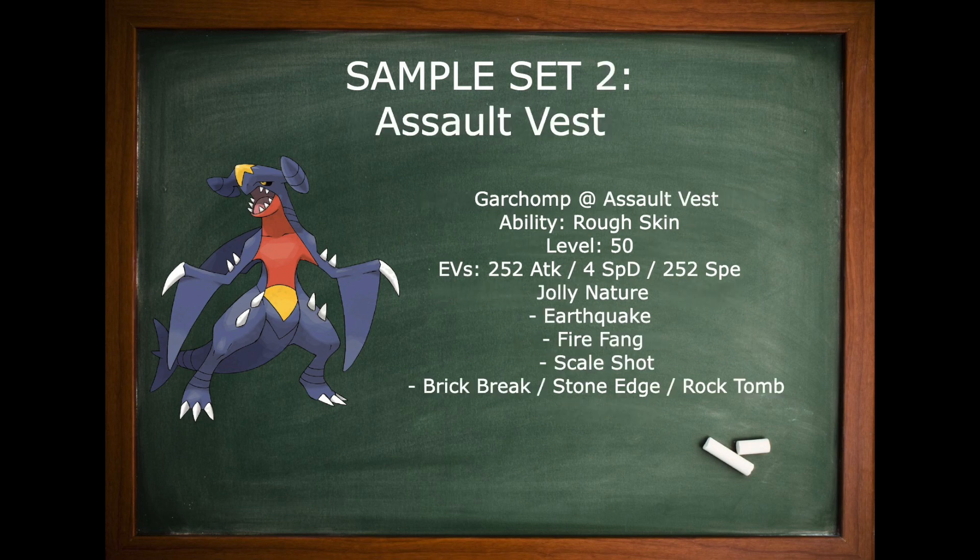Assault Vest Garchomp is also a common set, just because of how dominant Zapdos is in the current metagame. Of course, Assault Vest means no Swords Dance, so you use two coverage moves like Fire Fang and a Rock move such as Stone Edge. A decently common choice is also Brick Break, which lets you go for Max Knuckle and break screens — pretty nice. So you're going to be using four attacks with Assault Vest.